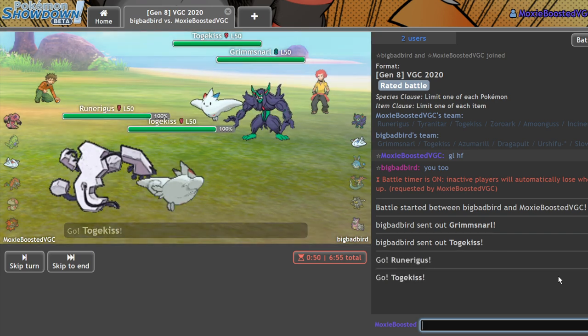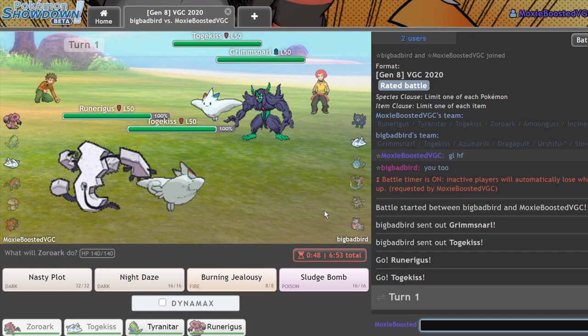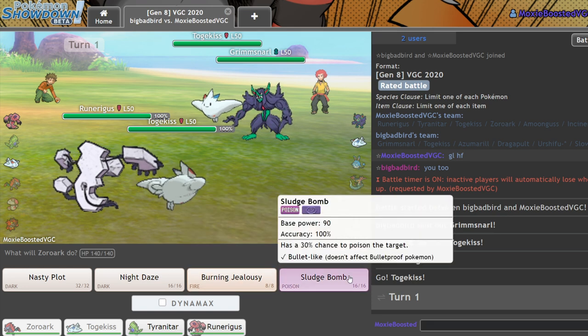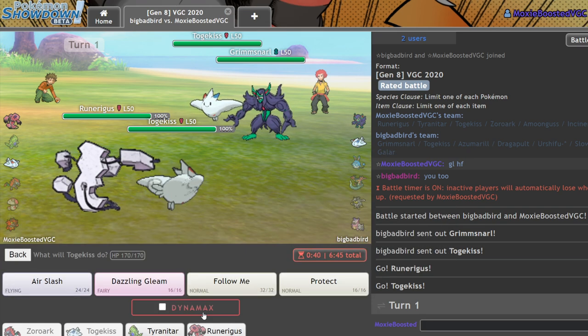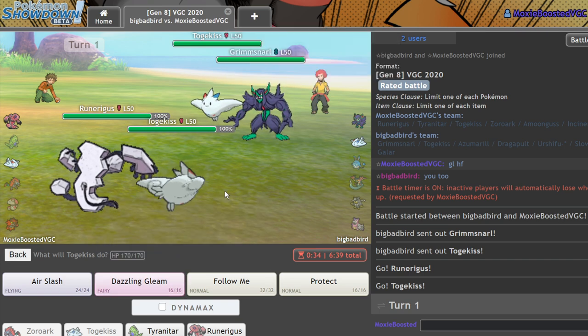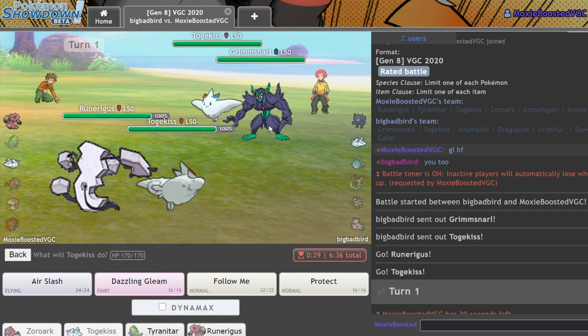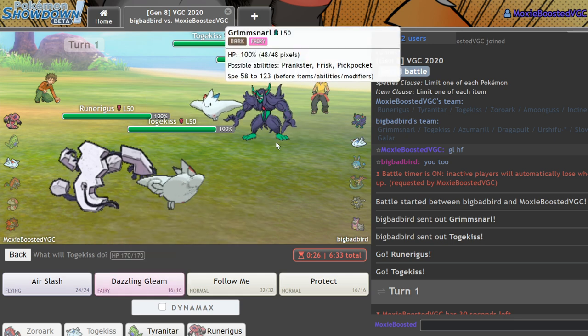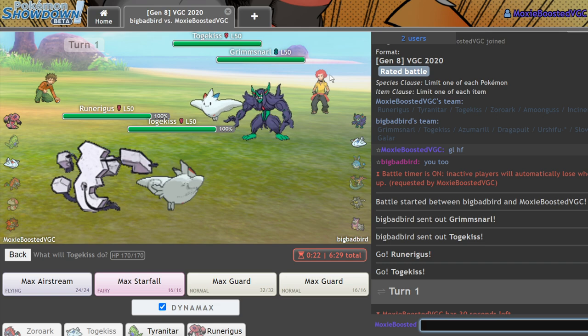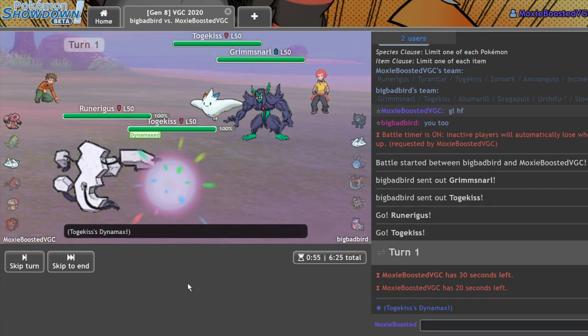This is such a fun team — I really recommend you guys try it out. The paste will be in the description as always. This is an incredible lead for me, absolutely incredible. Because if he goes for screens, I'm completely fine since I'm able to crit through them. I'm tempted to just go for the Dazzling Gleam. I think I should always focus down the Togekiss since I can probably remove Grimmsnarl next turn. So I'll just Max Airstream here and Sludge Bomb.